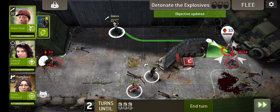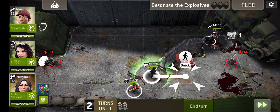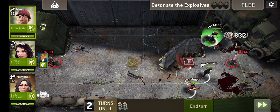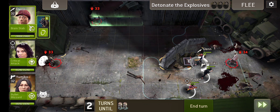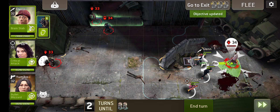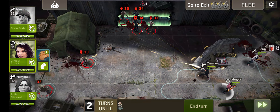Thankfully that only takes two turns. What else do we have here? One turn. So we're going to be able to see Glenn do his thing. He interacts with something and he's still got an action left. His weapon, by the way, has got swift strike, so we essentially get two attacks per turn.